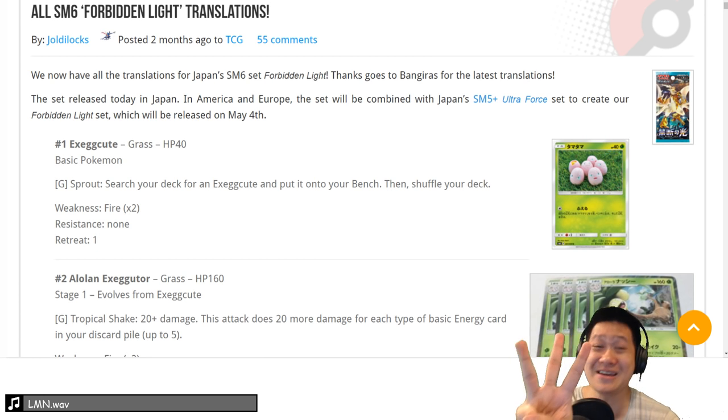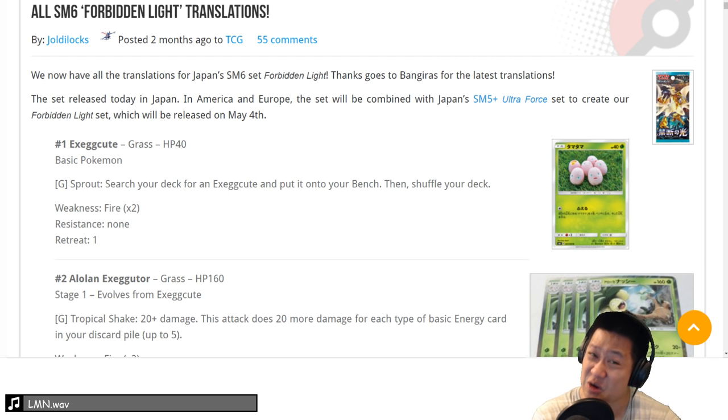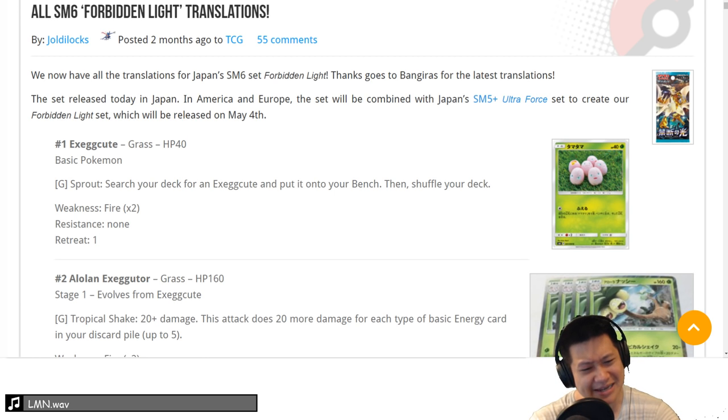A 4 means the card's pretty good — I'm gonna enjoy playing it, it's gonna be easy to make, probably got some crazy stats. A 3 is it's gonna be fun but probably not that great — like a good stage 2, maybe a weak basic GX. A 2 means it probably could work but I'm not gonna like it. A 1 means you don't even touch this.